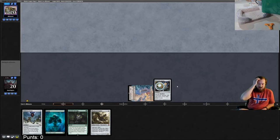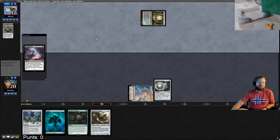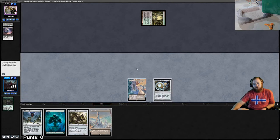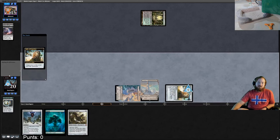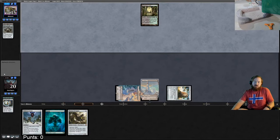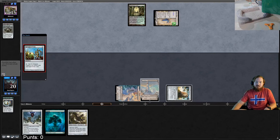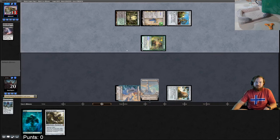They lead on hand hate and take Stirrings. Fetch, Shock. Thoughtseize — they take Ancient Stirrings. We untap, sac for green, get a Relic, play Tower, make them exile a card, pass. Maybe they're playing Grim Flare and Traverse, just solid dudes with Thoughtseize backup. Then another Thoughtseize — I think they take Worm Coil; actually they take O-Stone. I'll crack the Relic.